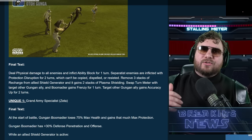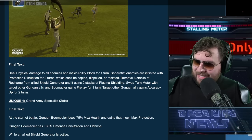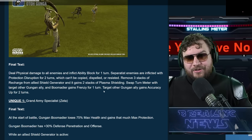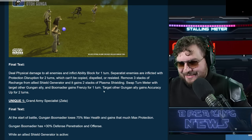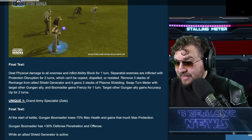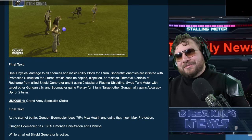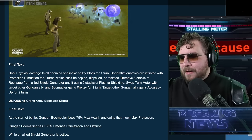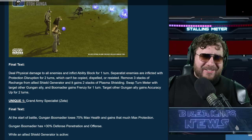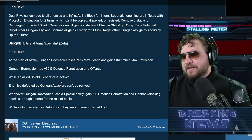Protection Disruption is a pretty unique thing and it only works against Sith enemies. It also removes three stacks of recharge from the allied shield generator and grants two stacks of plasma shielding — nice because we still need the Gungan tank to really make defense work. Being able to regenerate additional stacks of plasma shielding will compound well once you have the tank protecting it. The swap ability targets another Gungan ally, and Boomer Dier gains Frenzy for one turn — good for getting back-to-back turns. The other targeted Gungan ally gains Accuracy Up for two turns.